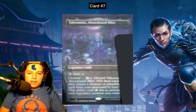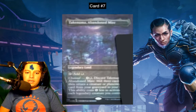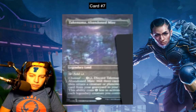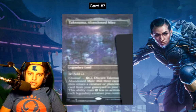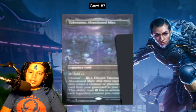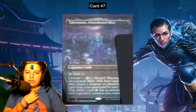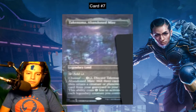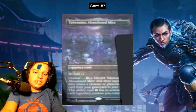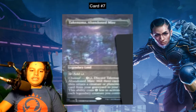Number 7: Takenuma, Abandoned Mire. The channel mechanic is back — it's a legendary land that taps for black. You can channel it for some amount of mana, discard it, mill 3 cards, and return a creature or planeswalker card from your graveyard to your hand. The ability costs one less for each creature you control. We can't confirm the exact cost from the image, but it gets cheaper — that's the cool thing.